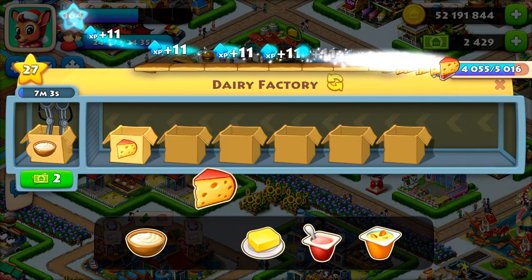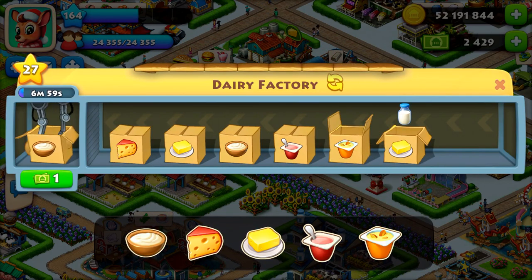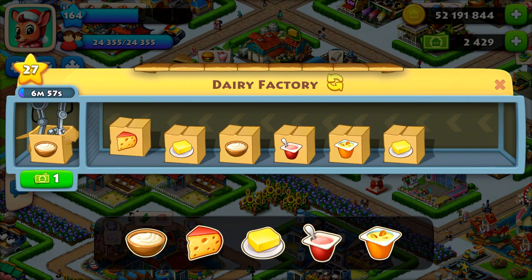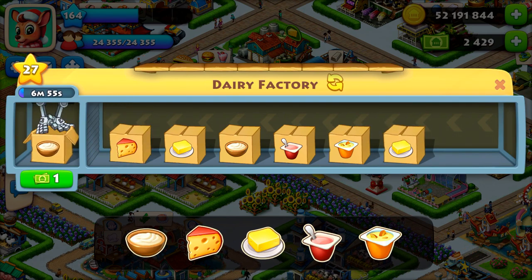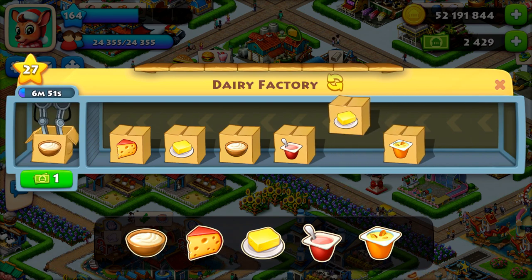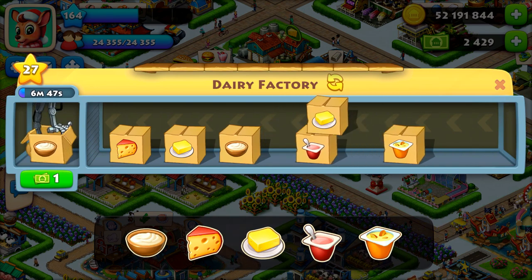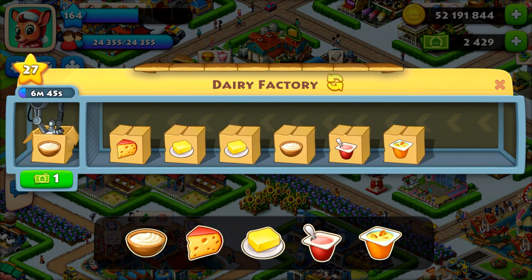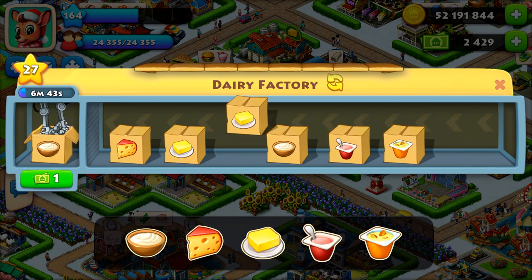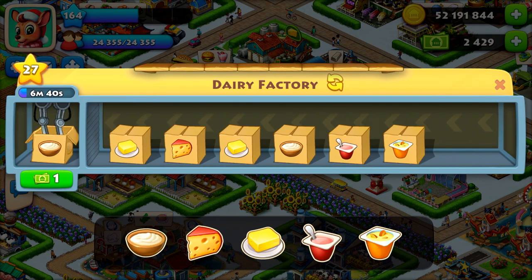This perk is applicable for all the factories including the feed mill also. Here you can see I am trying this on the dairy factory and trying to exchange with the first production — the item that is already in production — but it is not going to exchange with the item that is already in production. But I can change any item which is in the queue to any position.